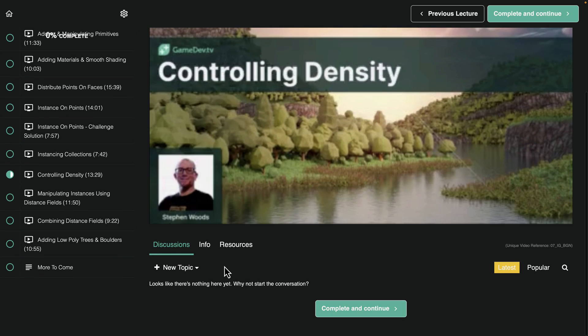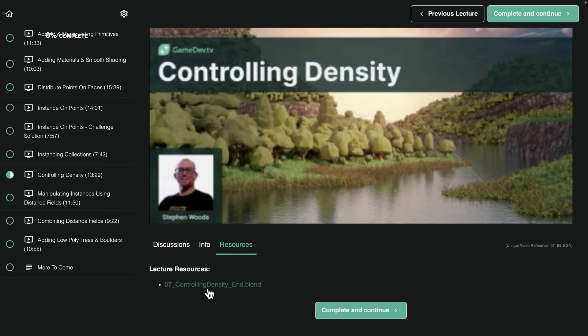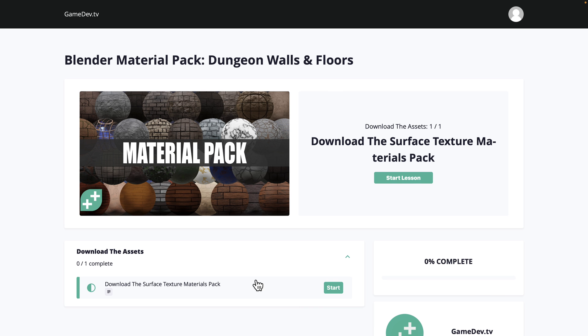Down below there is discussion and there may be some resources for the course. This one has a blend file — so if you can't make it work or whatever, you can download the blend file actually being used for the project. Their courses tend to be very quite good, and for things like Blender, having a course can really help you. It's nice to see they've got Geometry Nodes stuff already, because Geometry Nodes is tricky.